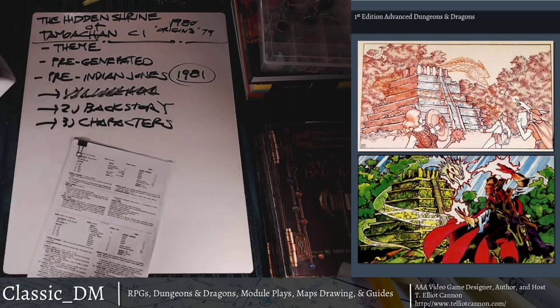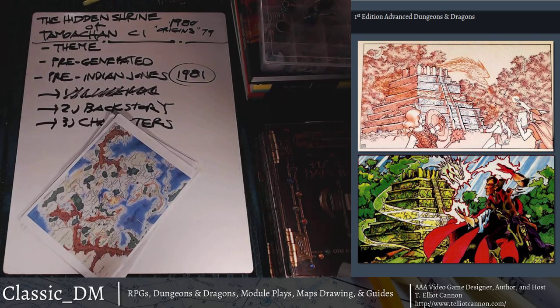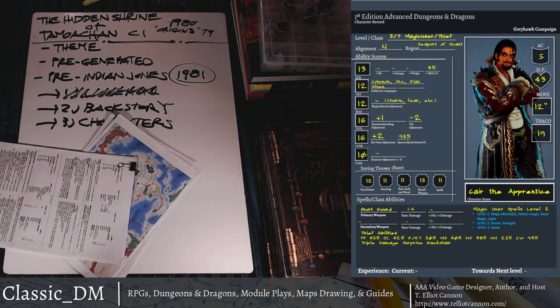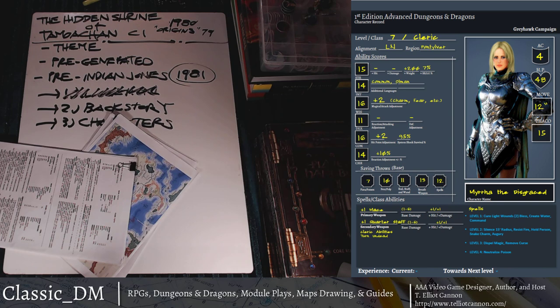This module was a tournament module, and it comes with pre-generated characters. Let me go through those because I made my own character sheets using Black Desert Online's character creation system — I love their system for getting a cool picture of your characters. In this module there are three characters: a level six fighter named Ryal, a multi-classed magic user/thief named Kaar the Apprentice who's a dastardly half-elven fellow, and a level seven cleric named Mirra the Disgraced who is lawful neutral.